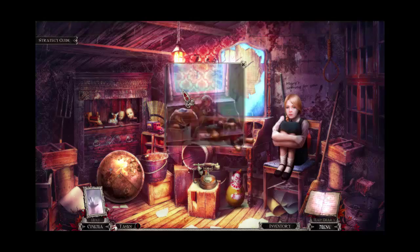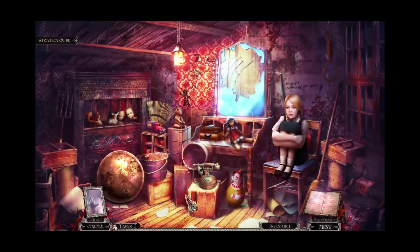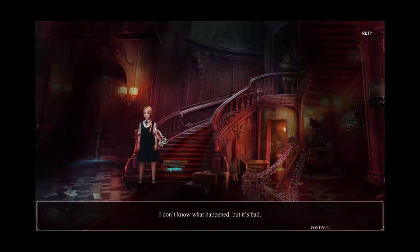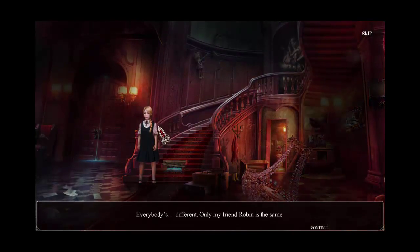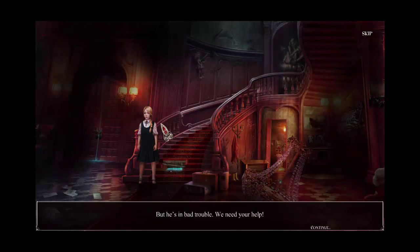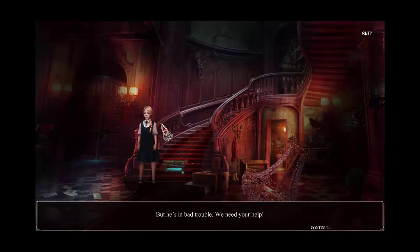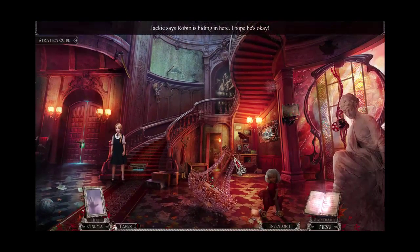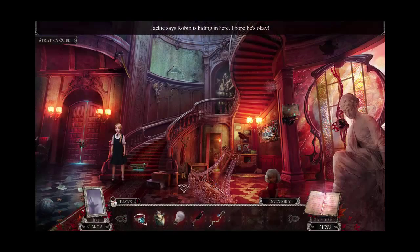Okay, there's not much you can do yet, except that place. Jackie: 'I don't know what happened, but it's bad. Everybody's different. Only my friend Robin is the same.' Are you sure? 'But he's in bad trouble. We need your help.' Oh, that thing is creepy. Alright, I'm gonna do my best.